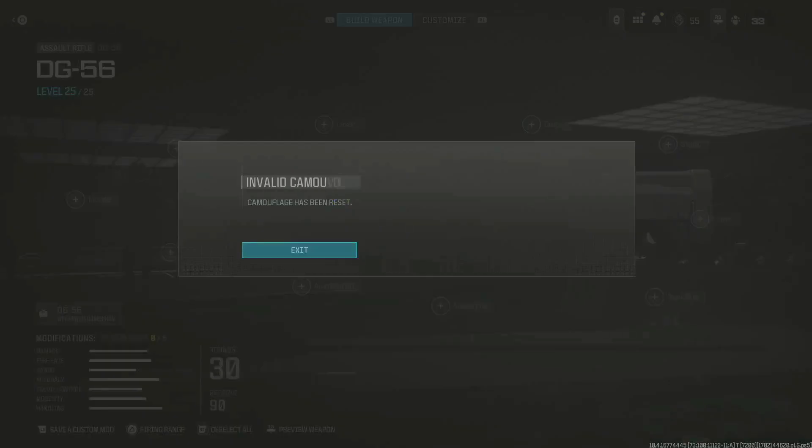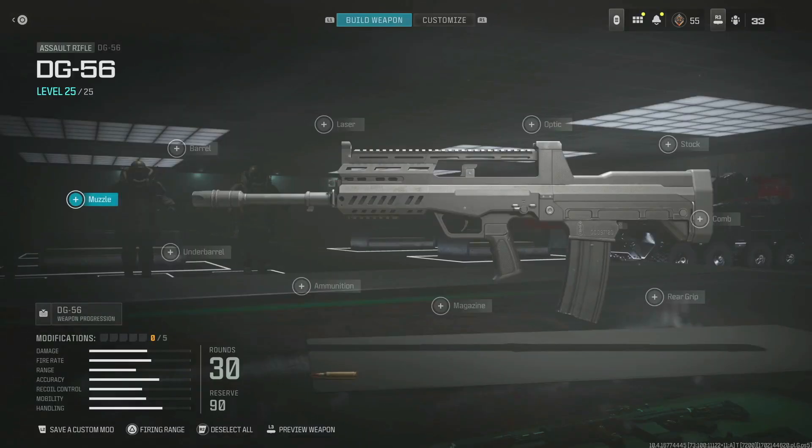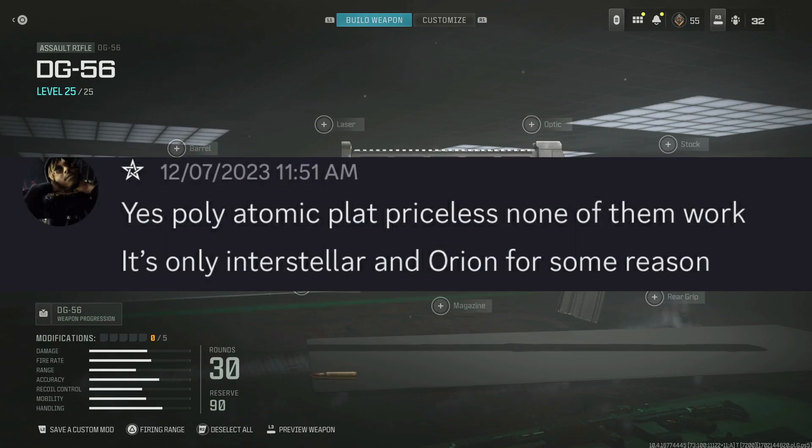Now I'm going to explain the saving part. As you can see right here, when I try to save it, it says 'camouflage has been reset' and you lose the mod. If you don't care about saving it, you can just keep the weapon with the camo in the class and don't save it — that way you won't lose the camo either. But let me show you guys a few ways that you can actually save the weapon with the camo. Method one: I put Orion on this weapon, I tried saving it, and it didn't let me save.